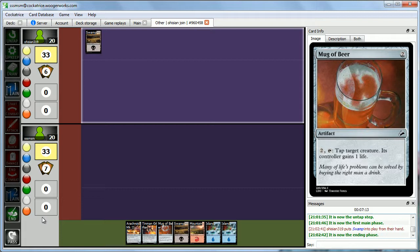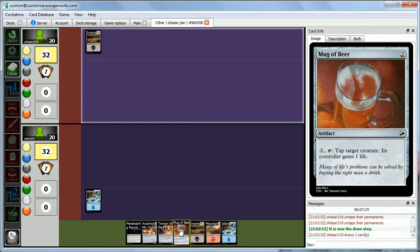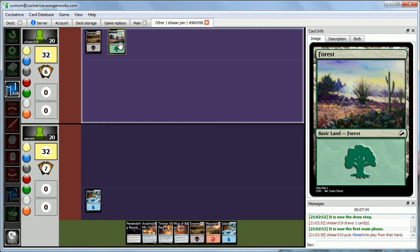We draw and get Penetrating Round — expensive removal. We'll play our Island and pass the turn. Next turn we'll play our Mug of Beer. Hopefully Abby doesn't have a blazing start. She is black, so could be aggressive — maybe black-white or black-red — but she seems to be black and green.